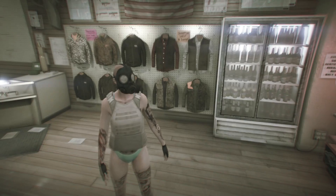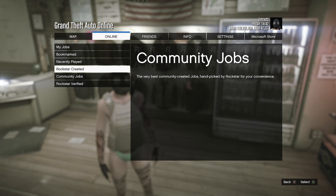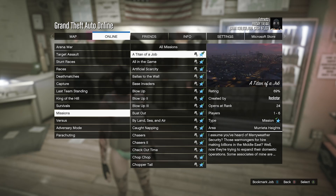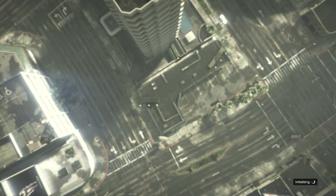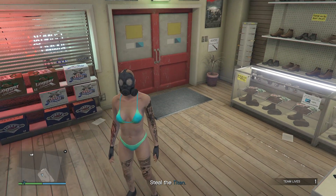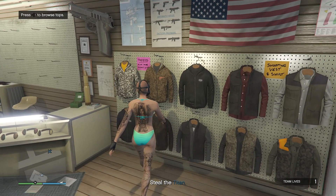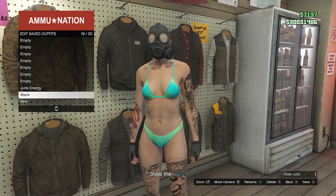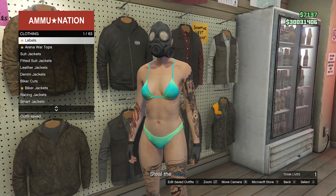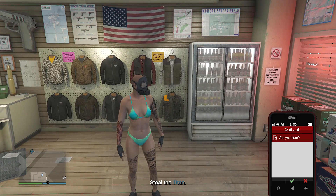Now we're going to start a job. Hit pause, go to online, click on jobs, go to play job, go to Rockstar created, go to missions, look for the job called Titan of a Job and start it up. When you are in the Titan of a Job mission, you'll see that your character doesn't have the peach plate carrier anymore — this is what your outfit should look like. Walk back over to your tops, go to edit saved outfits and save the outfit on whichever slot you did before. After you save the outfit, back out of the tops, then pull up your phone and leave the job from your phone.